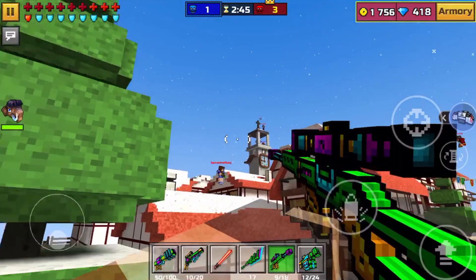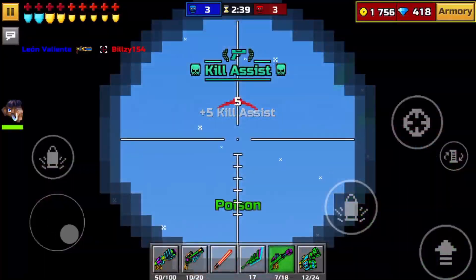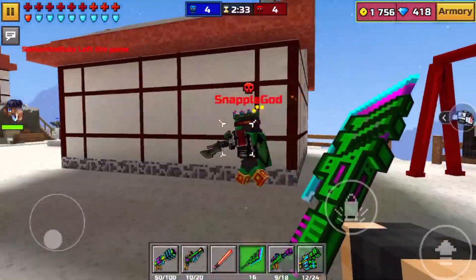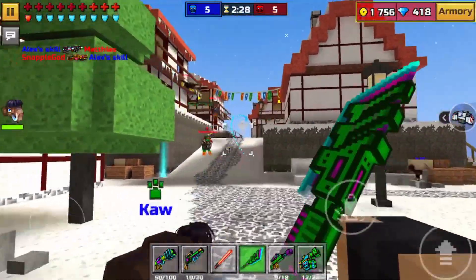That guy destroyed me — can I destroy him back? This is a spammy rifle. I hit him, I killed him, but looks like he had Resurrection as well. Everyone has Resurrection nowadays — it's not really rare to see that. Let's try the Adamant Spear.